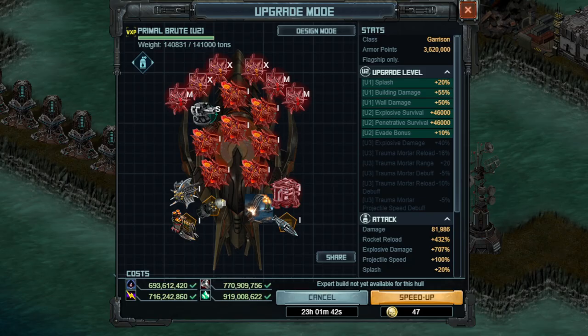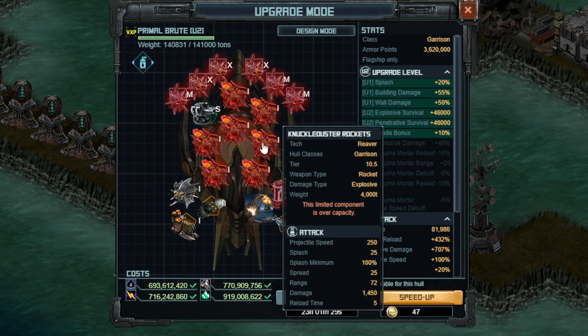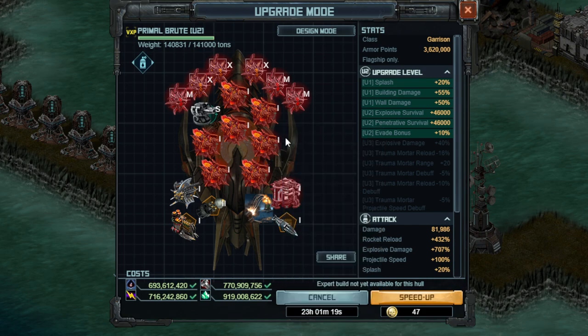Let's begin with my flagship Primal Brute build. What you're noticing right here is that this is exactly the same as my three normal damage-killing ships. The key things for this build are that I do have the limited weapons on here — if you don't have those, just use the regular ones, though they're horrendously expensive. I also have three of each armor, no big deal, and Damage Fusion System 2 is, of course, nice.